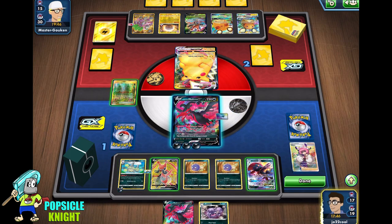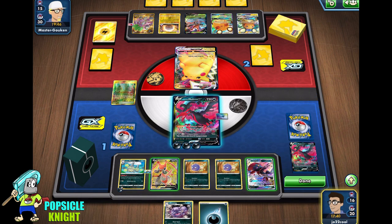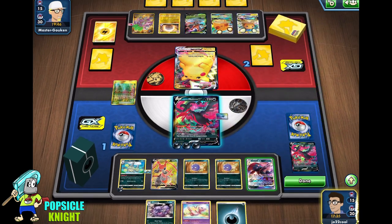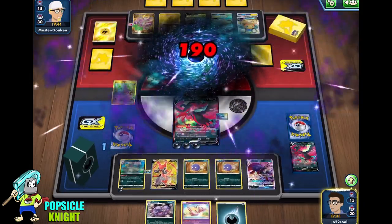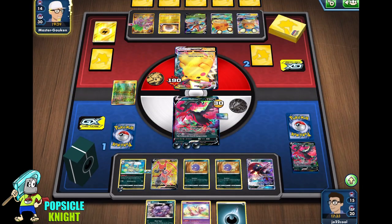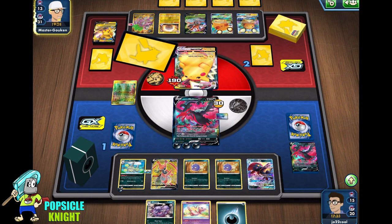Exciting Stage — we can get that energy ready on our next turn. I'm going to use Aura Burn and we can knock out this Pikachu on our next turn. We just need one more prize card. Any of the Pokemon they put in the active — if they retreat back — we will be able to knock it out. I think we got this.